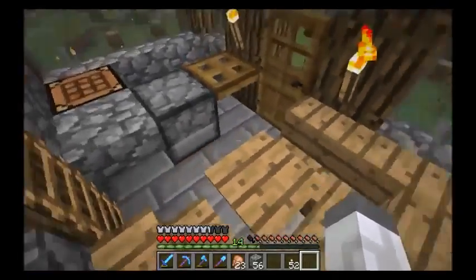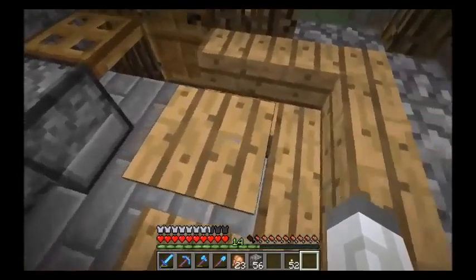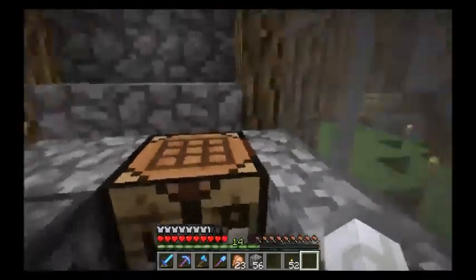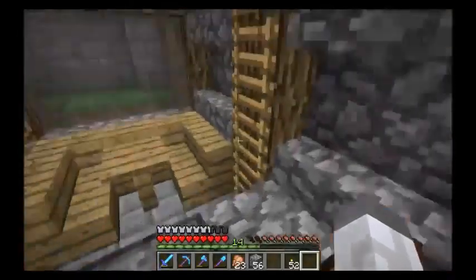Here we have our little table, and this is where the customers would sit and order, and then they get to see the chef cook right behind here. So obviously we're going to get a nice chef villager.